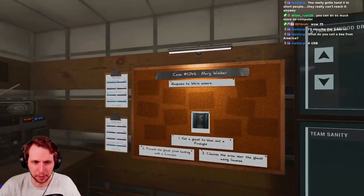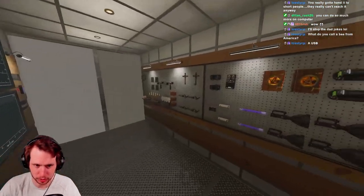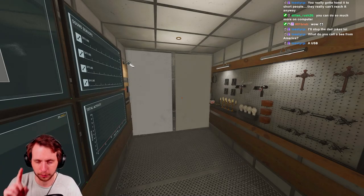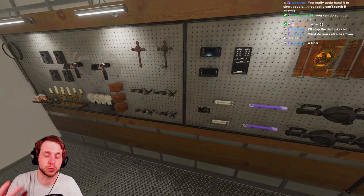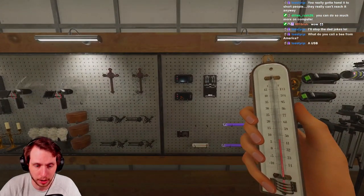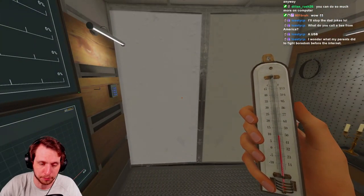Alright, we are on Tanglewood, case number 1046 — I've done over a thousand contracts. So there are two ways to find the ghost room very easily. The first way is the easiest, which is using your equipment. What I like to use when finding the ghost room is my thermometer and my EMF reader — I grab those before I even open the truck. Those two things are going to help you find the ghost room the fastest.